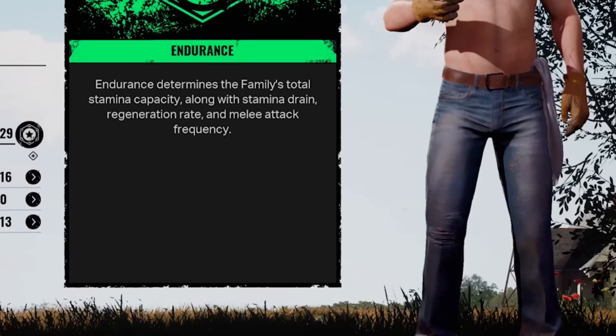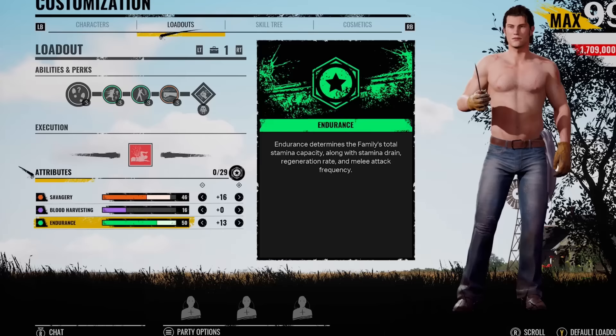So it says here: endurance determines the family's total stamina capacity, along with stamina drain, regeneration rate, and your melee attack frequency. So if you're able to attack a little bit quicker, it must be minimal. But with Johnny, I wanted to see if it's even worth doing.